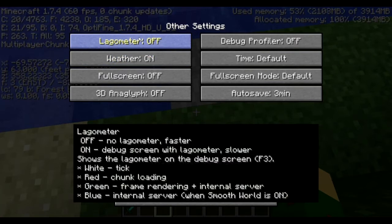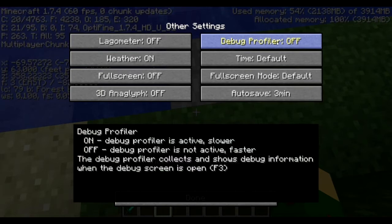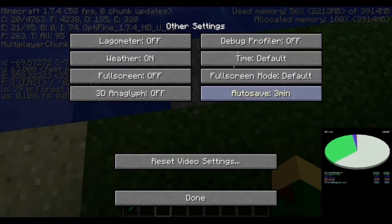Our last tab: Lagometer — I leave it off, it's faster and I don't even use it. It's just a bunch of nonsense information unless you really understand how ticks work, how chunk loading works, and how frames work. Debug Profile: leave it off — it's faster. It produces that little graph which makes no sense to me anyway.